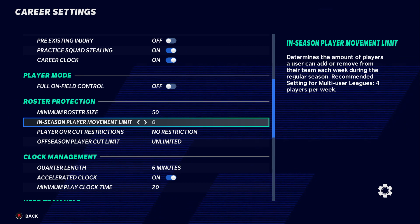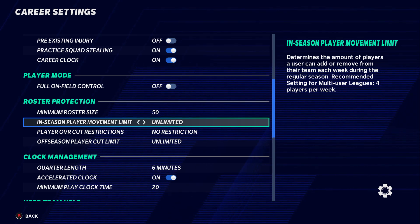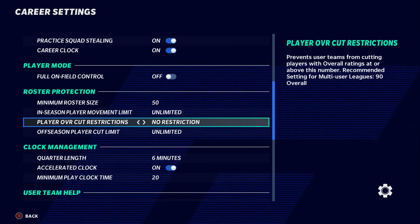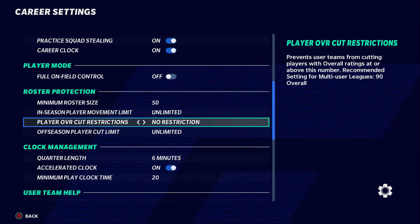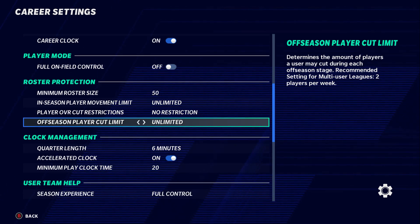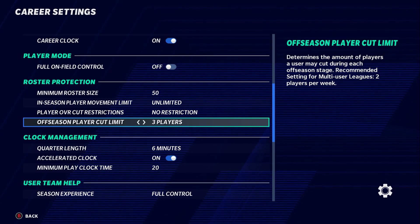For in-season player movement, you can set it from zero to unlimited — they recommend four — so people have to be strategic about how often they move players. Player overall cut restriction is very important so a rage-quitting user can't cut 90 or 99 overall players. I keep mine on no restrictions because I trust my league members. Offseason player cuts — I keep unlimited so people can manage their teams freely.